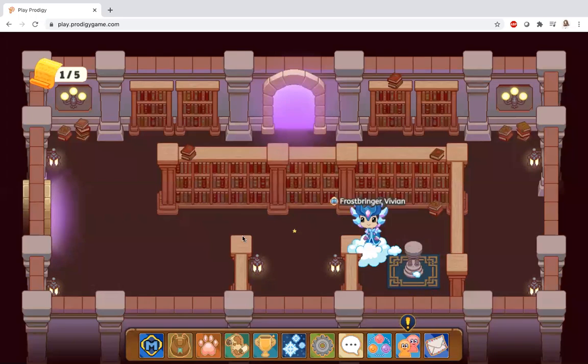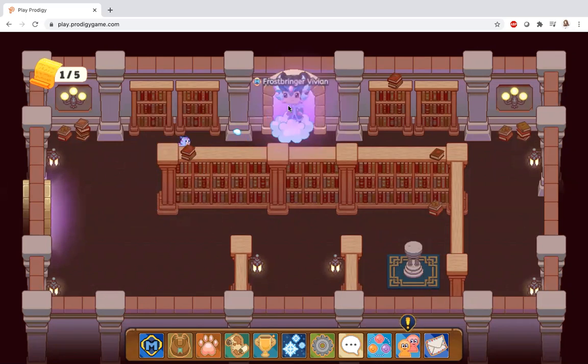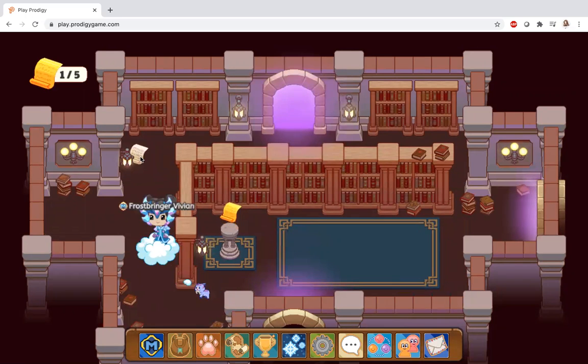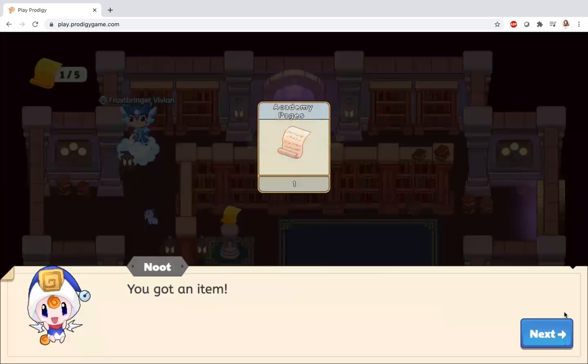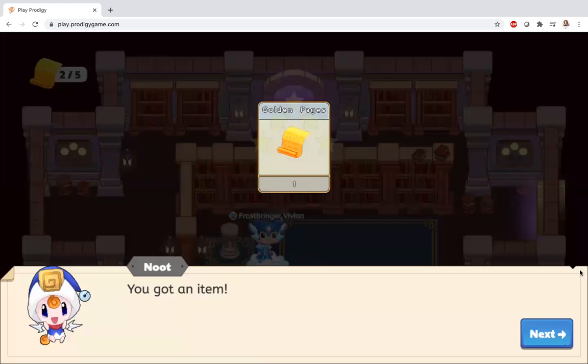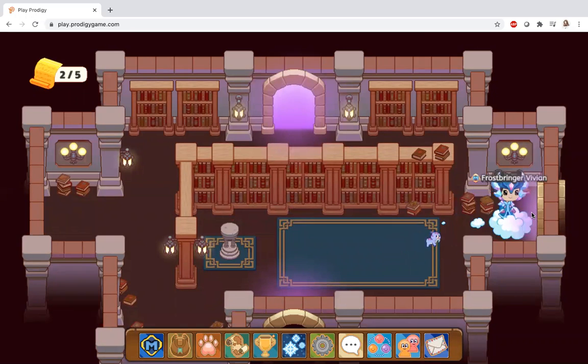Hi guys, so today I'm in the archives and I'm just going to be showing you how to get academy pages fast. This is to get the invisibility cloak – it's an academy item, but I'm not going to do it right now. Basically, you want to enter the archives and collect all the academy pages, but you also want to make sure you have all the academy prizes, because that's how it's going to work.